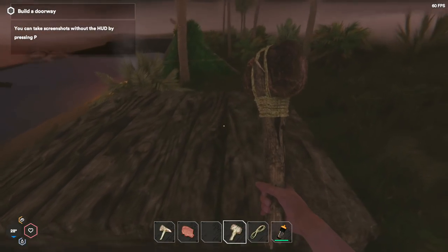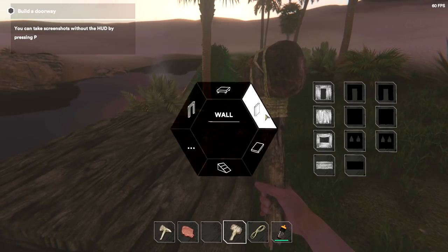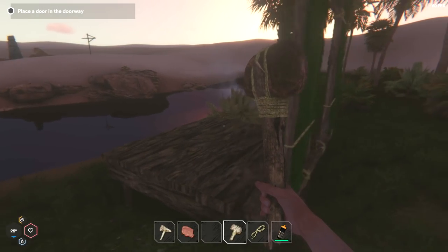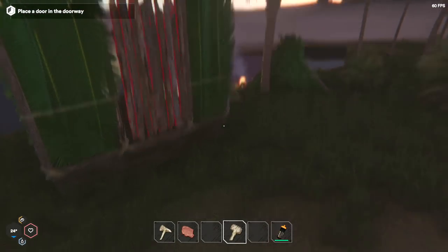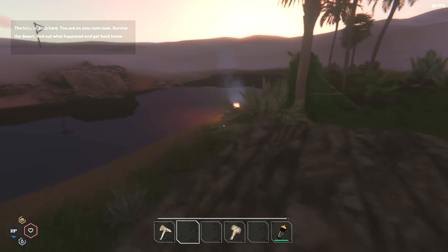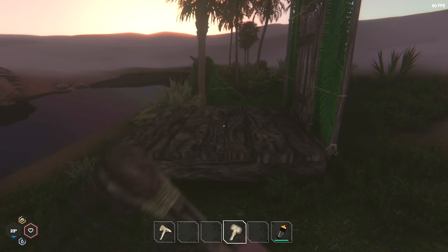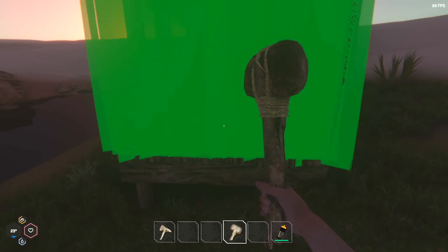We have that completed. Now we have to build ourselves a doorway, which is going to take more planks and fronds and logs. We have those on us — that's why I kept the palm fronds. That's done. Place a door in the doorway — it takes a quartage and one log, and I think I have one quartage left. I think I need a roof and some walls too. We're going to eat some food.